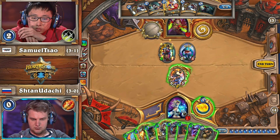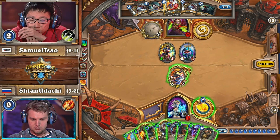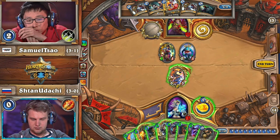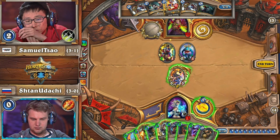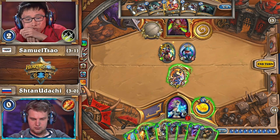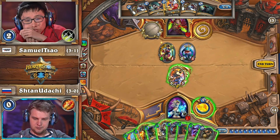Combined with the fact that the Swashburger can just be pinged off. He won't trade the Emperor into it — it'll just die and the Emperor will live again. So it's all on Stan now to decide how he's going to try and survive what he is expecting to be probably a large amount of burst damage.